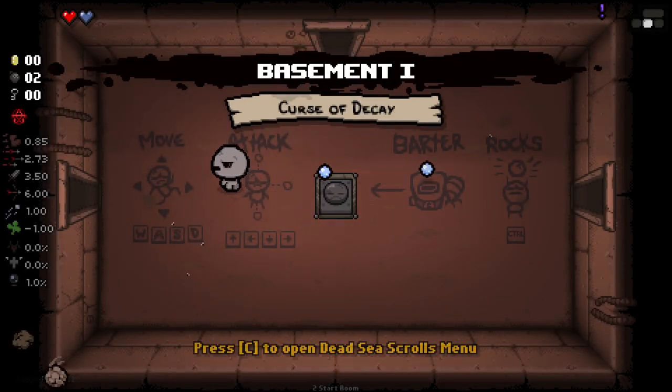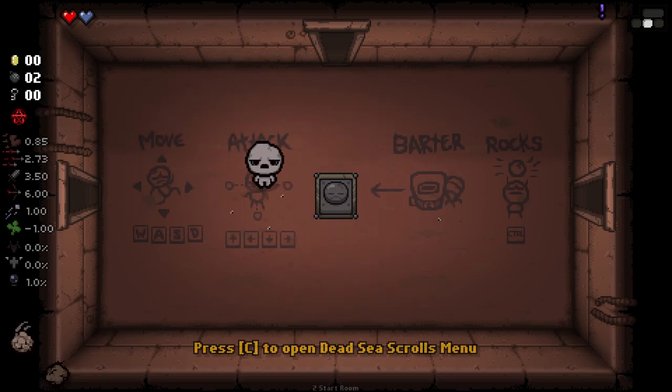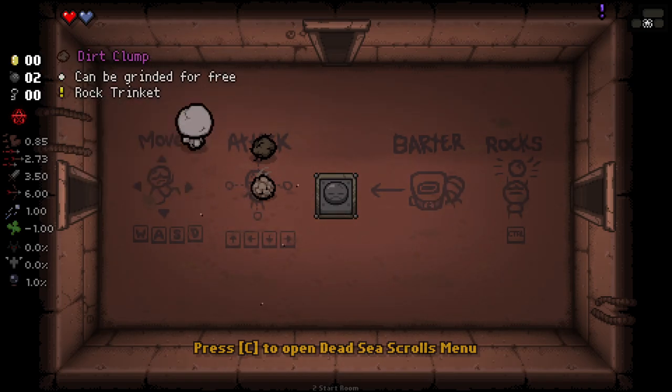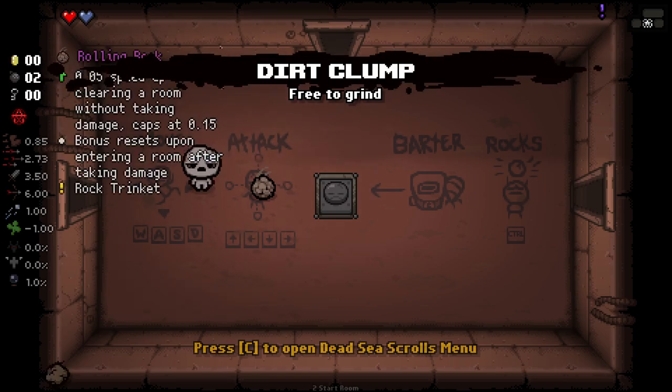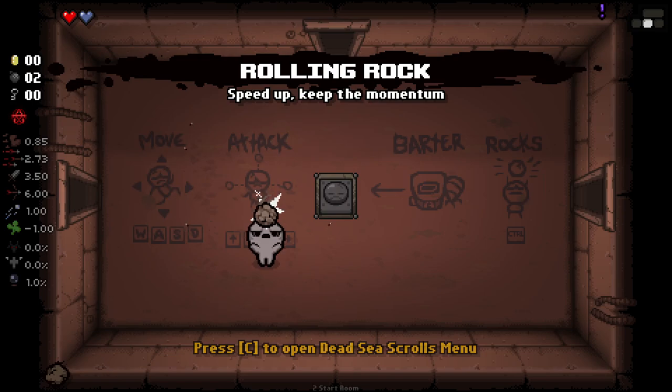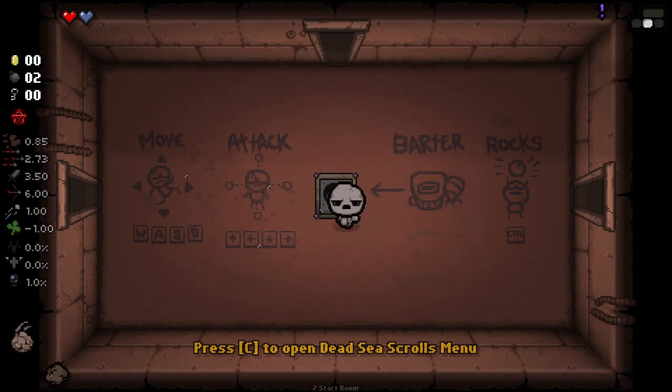I saw the teaser. So we've got these little rocks in our bottom left here, as you can see. These are basically trinkets and this guy has loads and loads of different trinkets. As you can see here — rocks and barter. Right now we've got a Dirt Columbus and we grind for free, rock trinket. And we've also got the Rolling Rock.